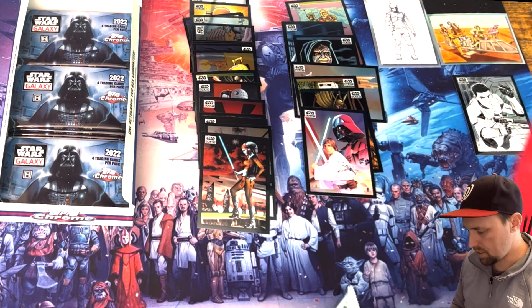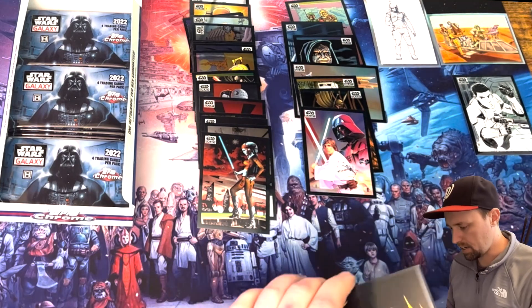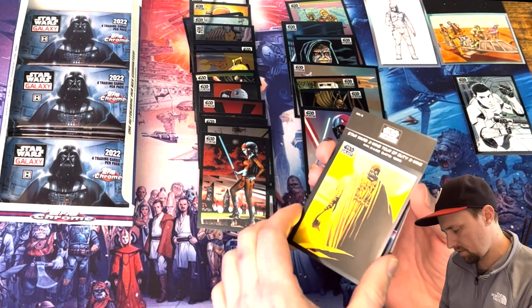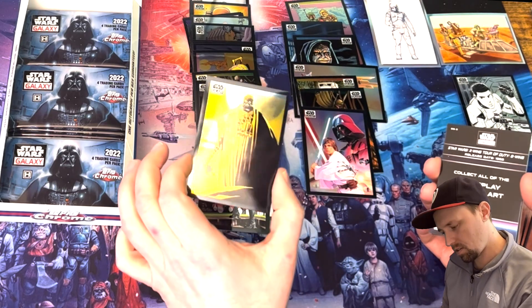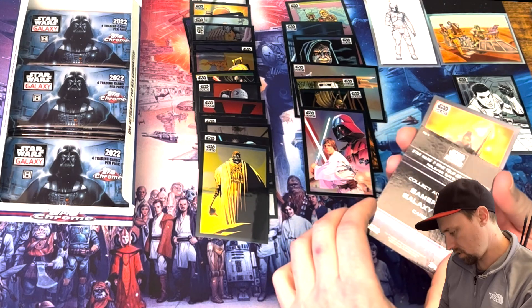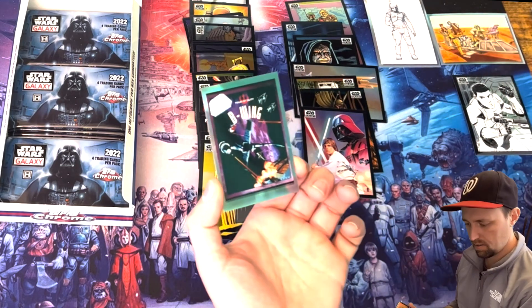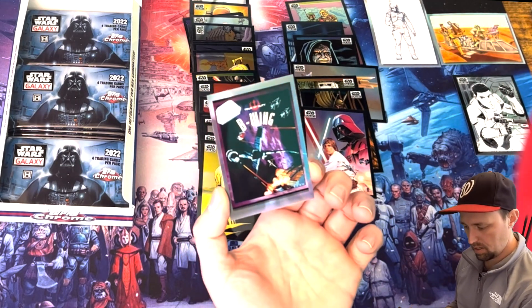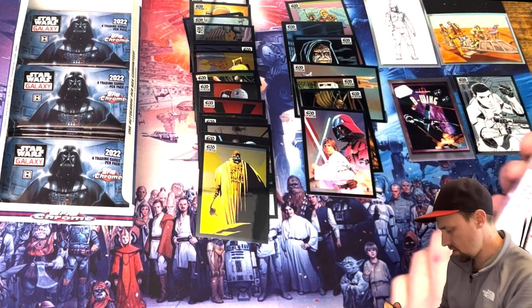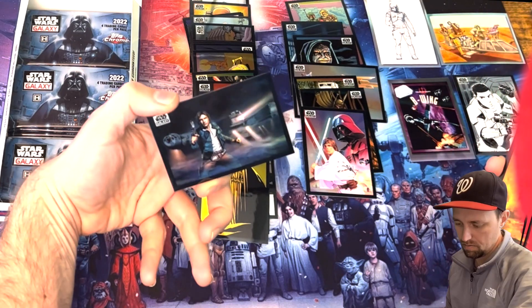Loving the art on these — definitely gonna have to get a full base and/or refractor set. Hopefully I can complete the base from the boxes I have; if not I should only be one or two away. Tuscan Raider at sundown. Star Wars X-Wing Tour of Duty, B-Wing, release date 1993 — gameplay galaxy art. That's a throwback! Solo Investigates — refractor, very pretty.